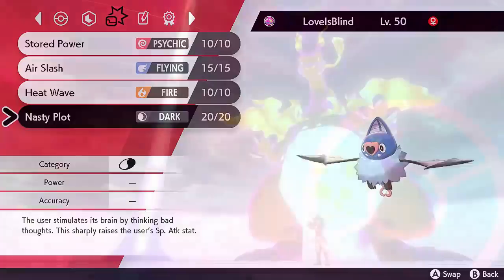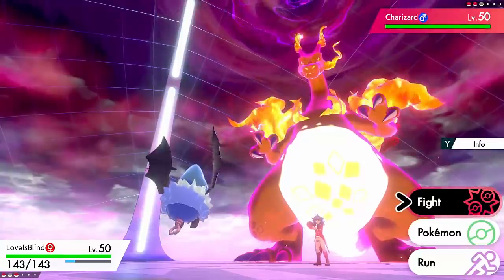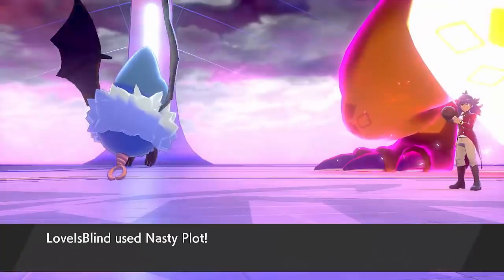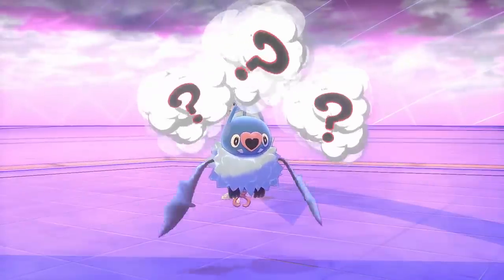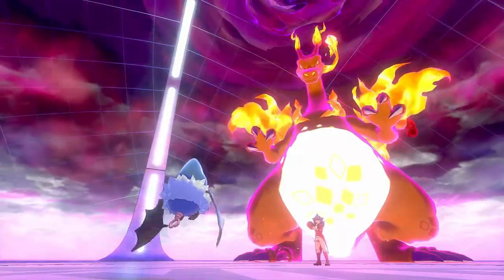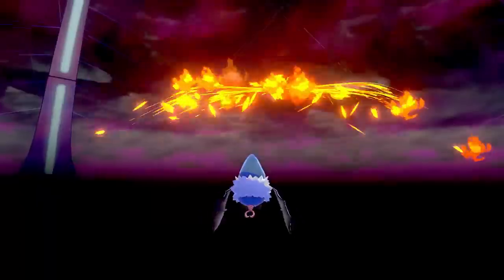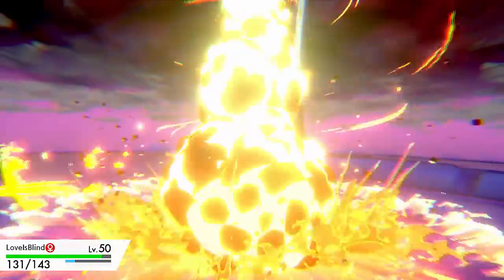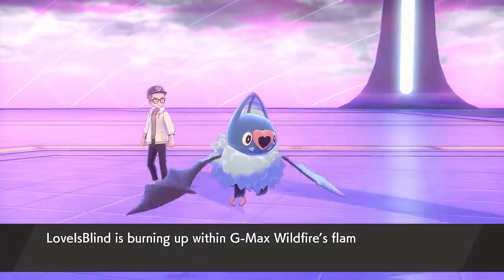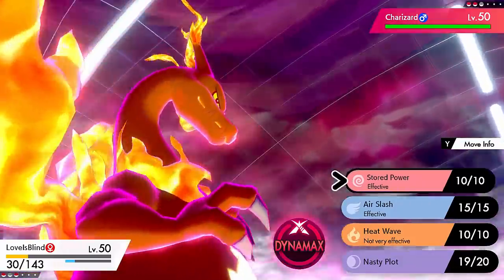In Pokemon Sword and Shield, Swoobat got access to Nasty Plot — it never had it before. Nasty Plot normally boosts your Special Attack by two stages, but with Simple it's by four stages. That actually takes Swoobat's Special Attack stat to ridiculous levels. Think of the most powerful Special Attacker, give it a Choice Specs, and Swoobat will be more powerful than it. It's more powerful than Choice Specs Calyrex, more powerful than Choice Specs Mewtwo. This thing has a ridiculous Special Attack stat after a Nasty Plot boost.